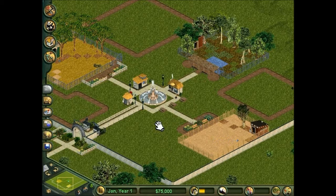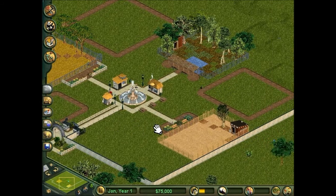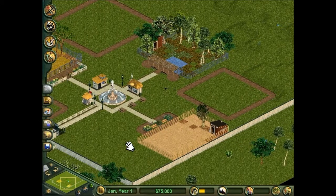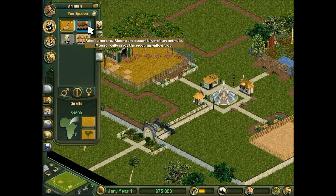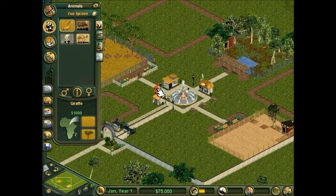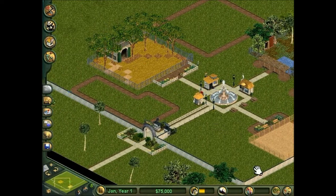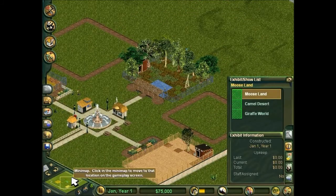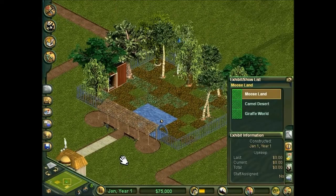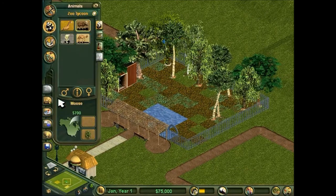Interestingly, with this game you have to wait until the game ends before it actually lets you win. So even if you meet all the conditions, you have to wait for the six months to end before you win. Now, if we go here, we have an exhibit called Moose Land, within which we are going to put a male moose and a female moose.